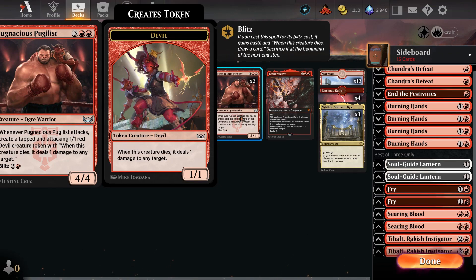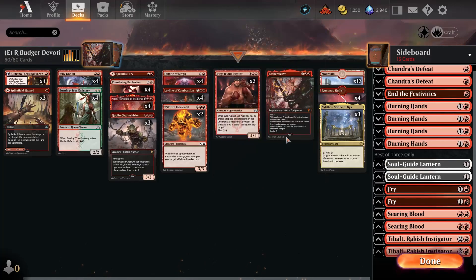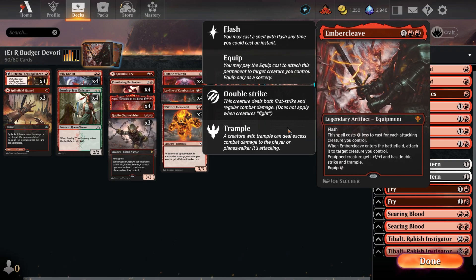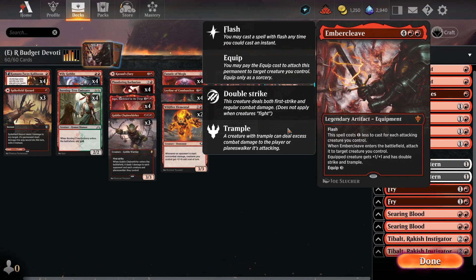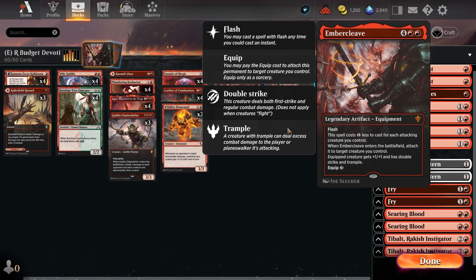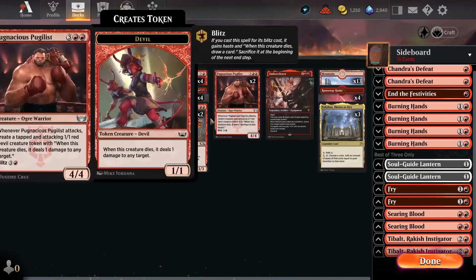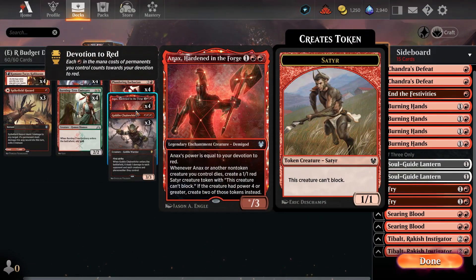In the five-drop slot we have two copies of Pugnacious Pugilist. Whenever it attacks, we can make a tapped and attacking 1/1 red Devil creature token that deals one damage to any target when it dies. You can also blitz it in for a cheaper cost of three. Our plan B if we can't burn out the opponent with Fanatic of Mogis is Ember Cleave — our six-mana legendary artifact — which also adds two more points to devotion. If we're going wide, we can cast it for cheaper, and it gives a creature +1/+1, double strike, and trample.